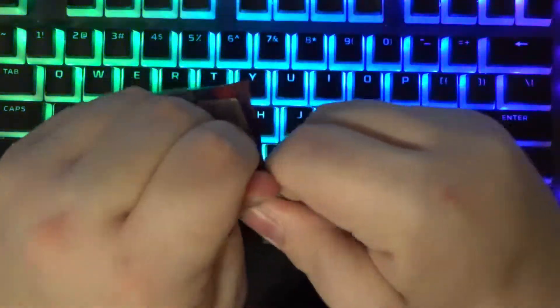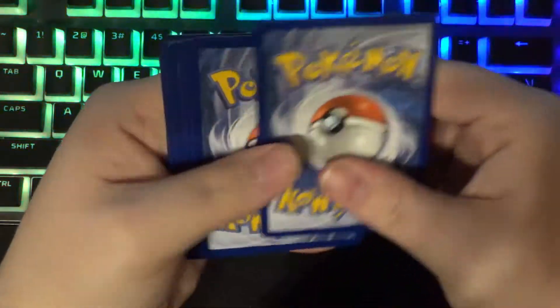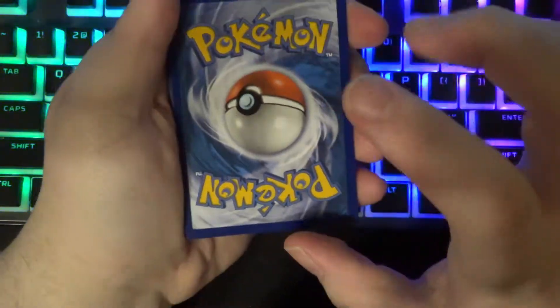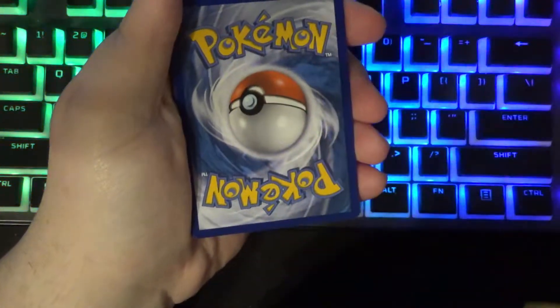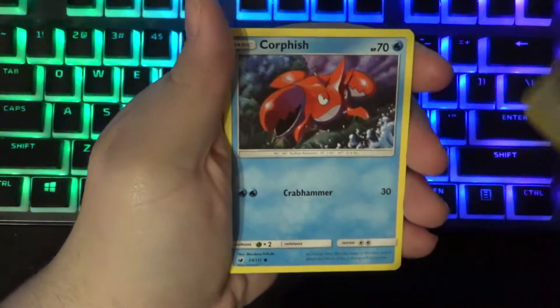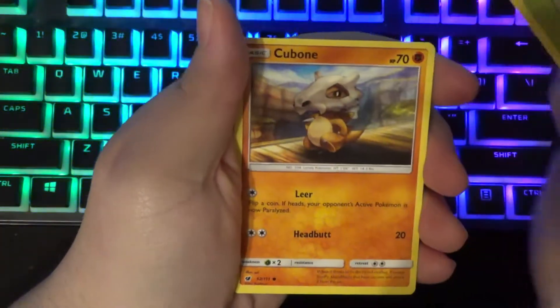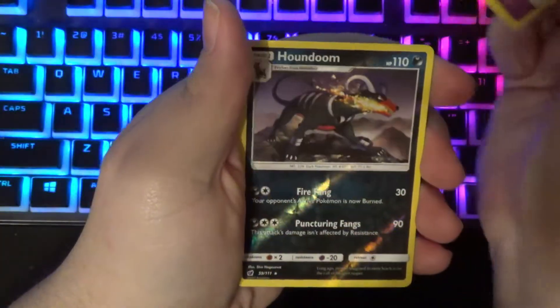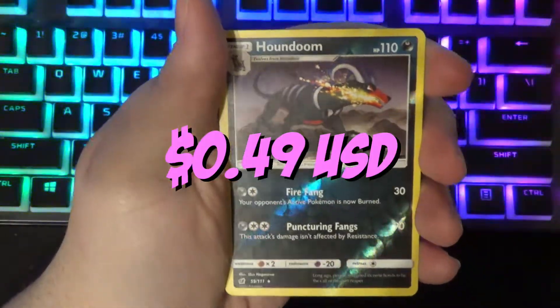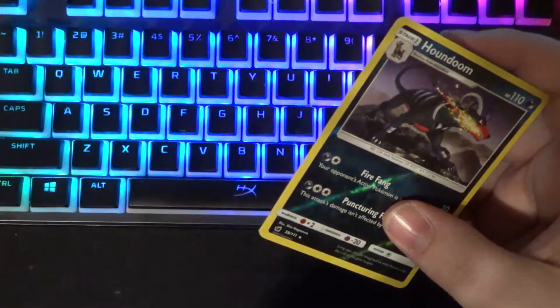Let's open up the other Crimson Invasion pack. Getting better at opening these packs. Take the code — going three to the front. We have another Devoured Field, another Fighting Memory, another Jangmo-o — duplicate pack. Corsola, Minccino, Weedle — really like that artwork. Cubbone, Salandit, a reverse Houndoom looking real fierce, and on the back — okay, so the luck might have worn off.